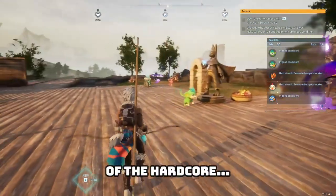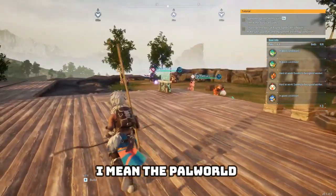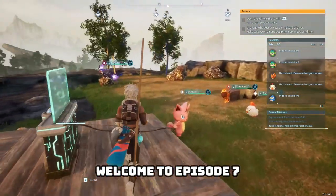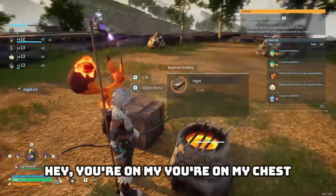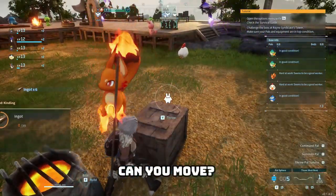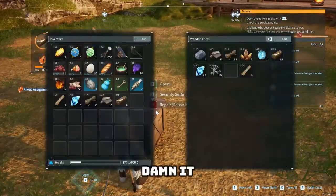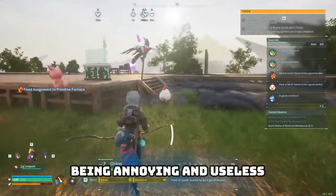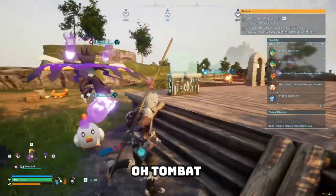Hello everybody and welcome to episode 7 of the Pal World series. The pals at the base love just standing around being annoying and useless — but oh, tombat's right here.